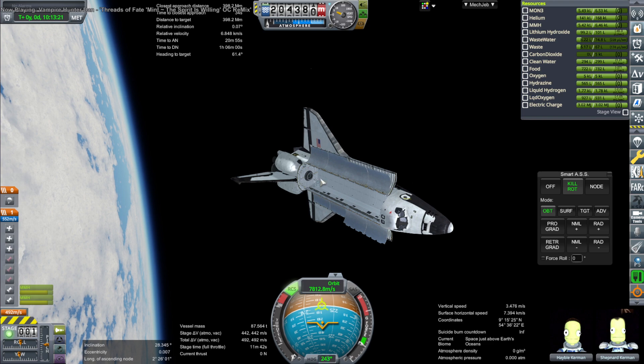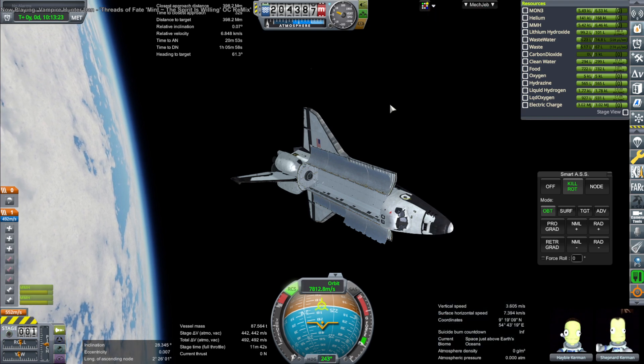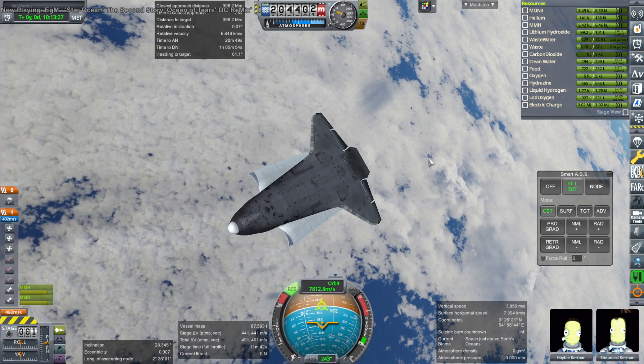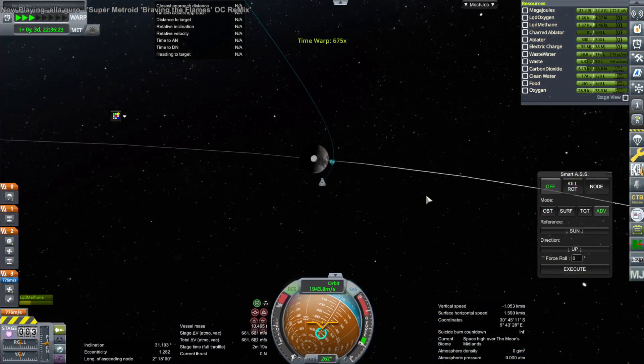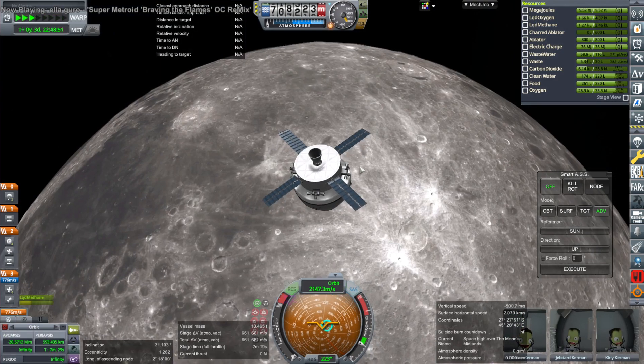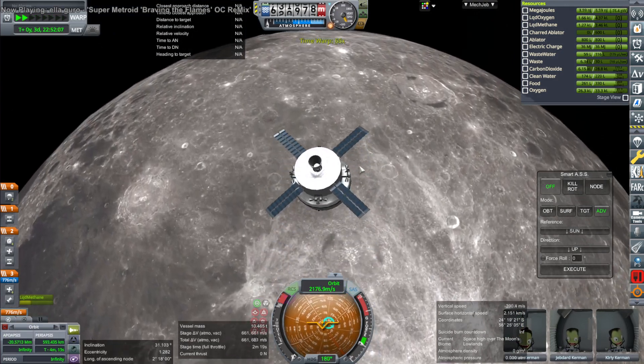I had to check back on the shuttle because TAC Life Support kept telling me that the electric charge was depleting, and it wasn't. It's got a fuel cell, and the fuel cell is good for 14 days at least. We were only three days in on this trip to the Moon, but things are not being tracked exactly right.